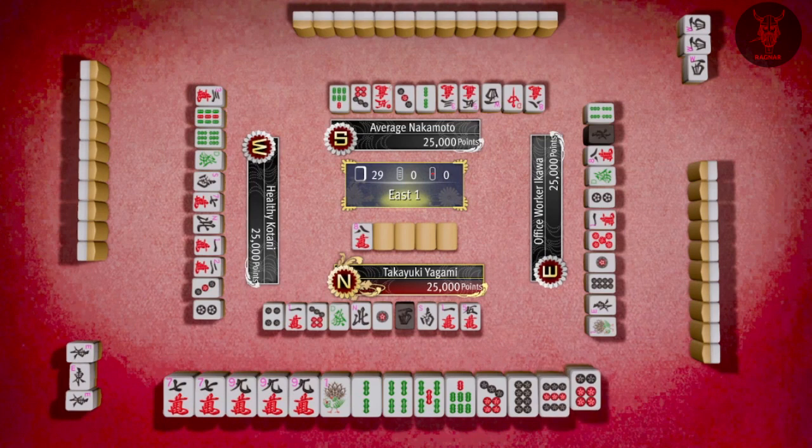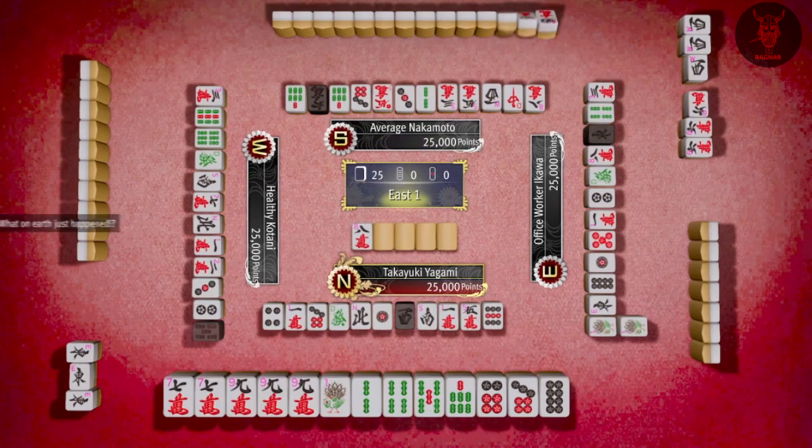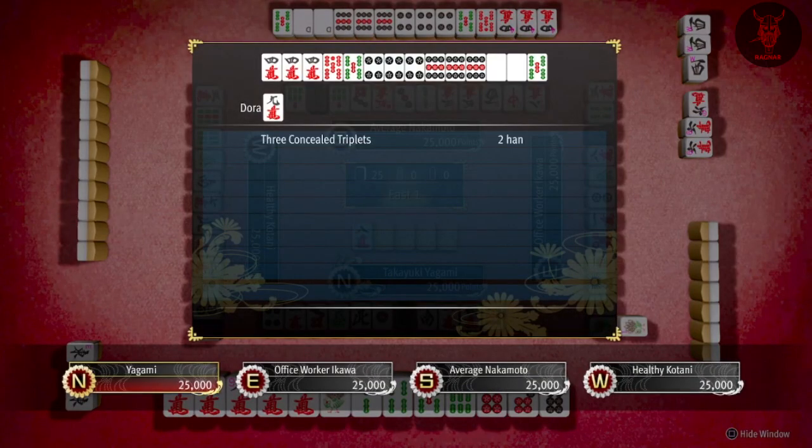You get north, east, south, and west directional tiles, and then you've got dragon blank (the white one), dragon red, and then dragon green. The purpose of those I'm not 100% clear on, but you do get extra points if you get like three white dragons, or three east, or three west, or whatever.